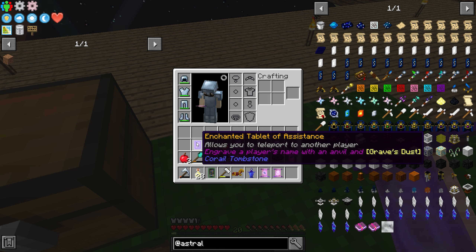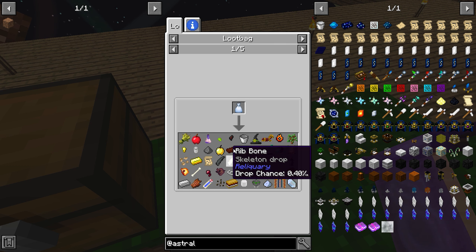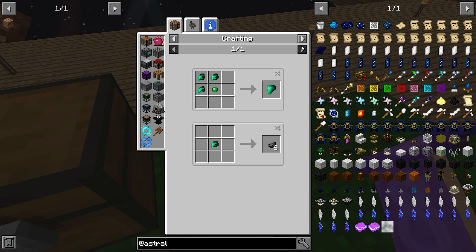Allows you to teleport to another player. Squid beak — squid beak, what do you do?